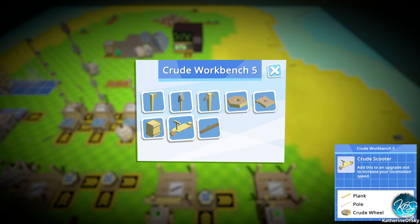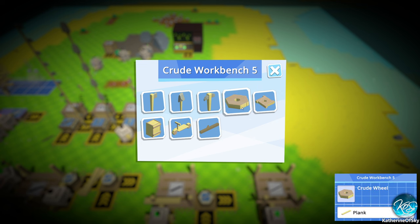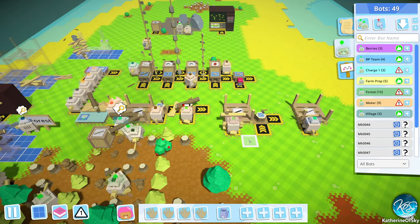I want to make a scooter — we need two wheels for this. I don't think we need these on the regular, but we can increase our storage capacity. This is a backpack for the character, not for bots — just to be very clear. The bots get theirs from a bot upgrade table, I believe. So let's get a couple of crude wheels and we will make that.